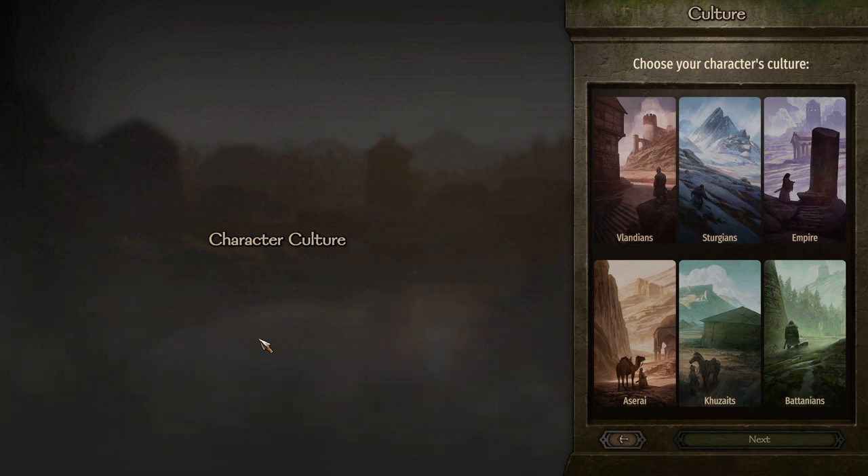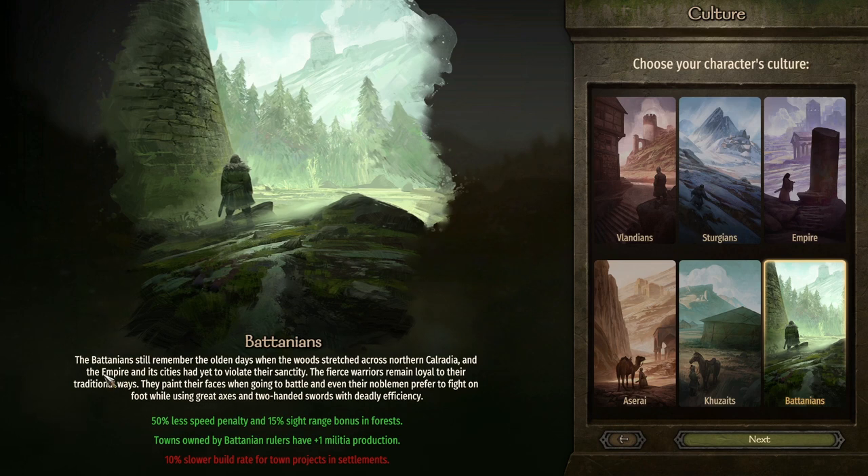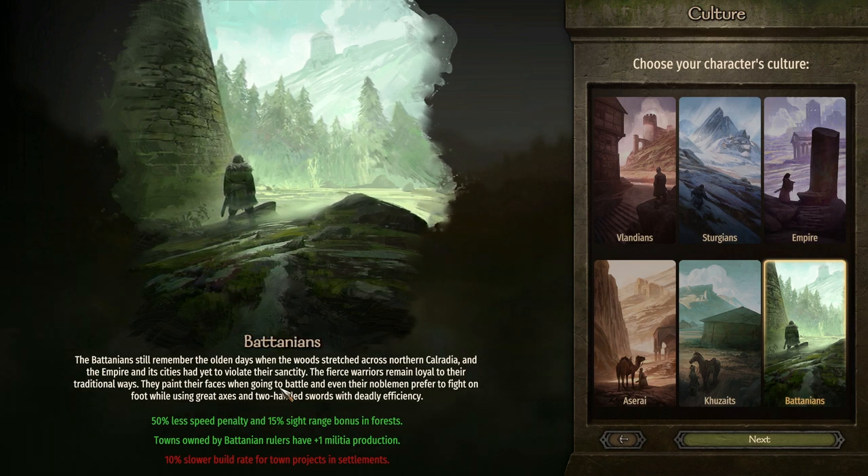Hello everybody, Jared back again and welcome to episode one of a new series of Mount & Blade 2: Bannerlord. Let's jump into it — I am so excited, it's been a few months since I've played this game, but it's back by popular demand. We're about to jump into the story of Robin, at least sort of inspired by Robin Hood. We're playing Battanians, because Robin Hood being Battanian is just the closest to British you can get — they like their bows and run around the forest, it just makes sense.